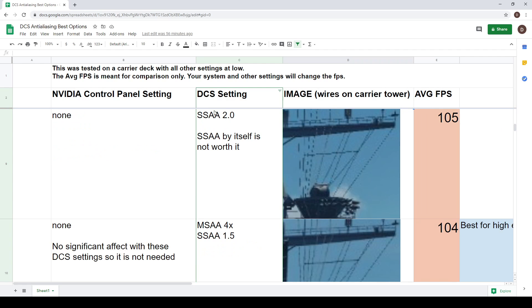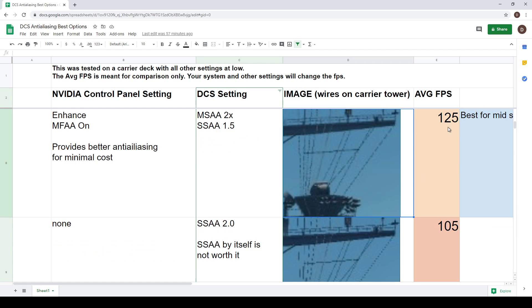SSAA 2.0 by itself is again not worth it. You're taking a huge frame hit and the result is not as good as the MSAA 2x plus SSAA 1.5 combination we just looked at, which is actually around 20 frames faster.